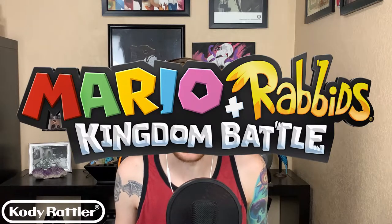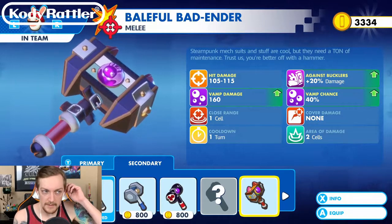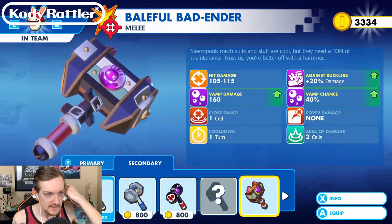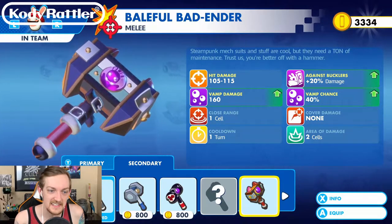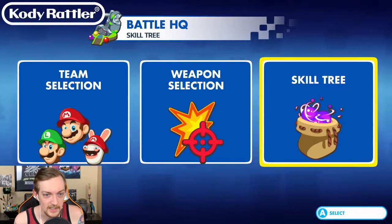What's up everybody, my name is Cody Ratlin, welcome back to episode 9 of Mario Rabbids Kingdom Battle. We are back where we left off. I have Rabbid Mario's weapons pulled up - I just want to make sure he's ready for this battle, especially since we are diving into this episode using him for the first time. His hammer has 160 vamp damage. Let's give it up for Rabbid Mario.